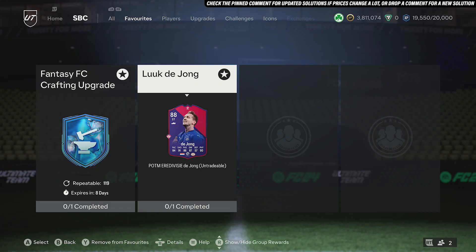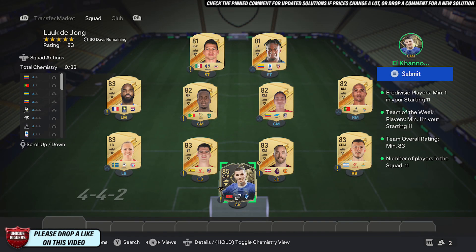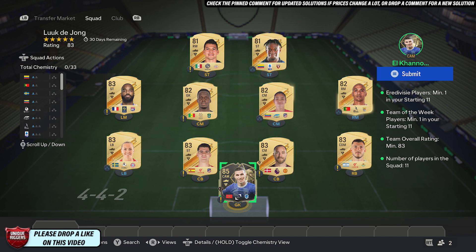All right guys, I'm going to be showing you how to complete this SBC. For this one, it's the first round of Fae 7k to complete. The requirements are: at least one player for the Red Fizzy, at least one Team in the Week card, and an 83 rating.